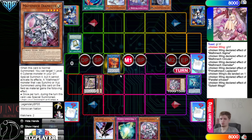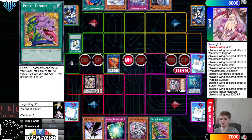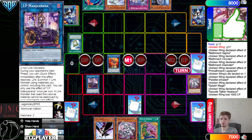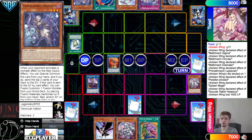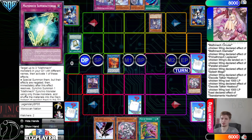Parallel brings out Parallel. Use those to make Splash Mage — Splash Mage effect summon back out Diameter. Link into Heat Soul — Heat Soul effect pay to draw — pay a thousand — draws into Desires. Link off, make IP. Set the Super Factoral and then pass turn.